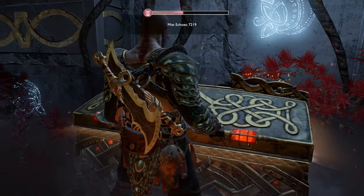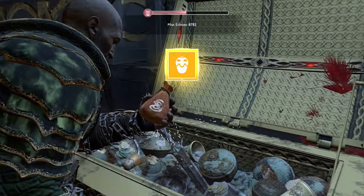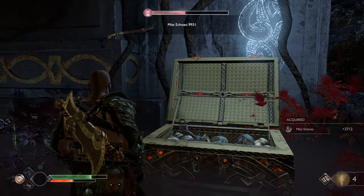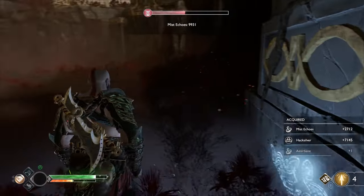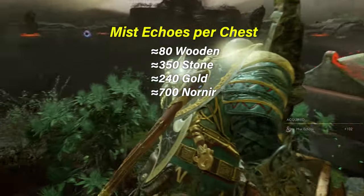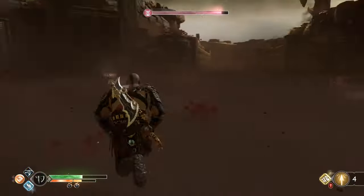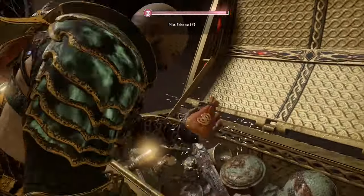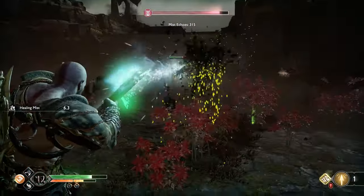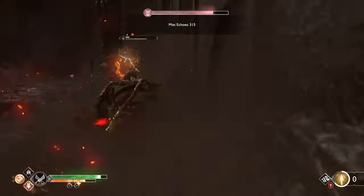Finally, there is another very rare item named Anchor of Fog that appears on metal chests and is used to open the realm terrors. But there is a little trick for the Mist Echoes farming situation: even when the different types of chests have a baseline amount of Mist Echoes they can give you, the longer you farm on a single round without reaching higher ground by visiting Sindri's Shop or going inside Ivaldi's Workshop, the more resources you'll get with each chest that you open.